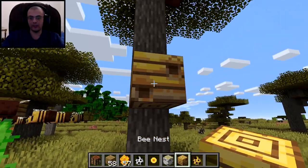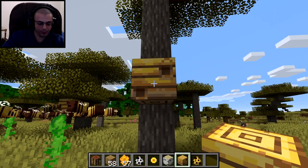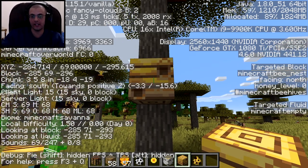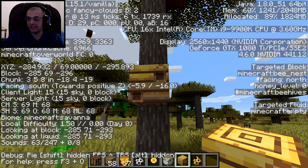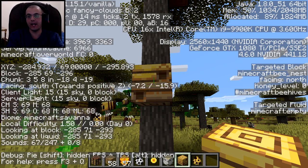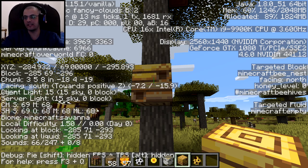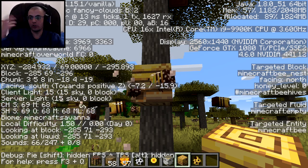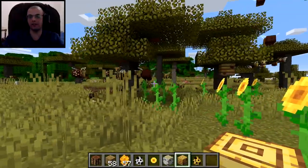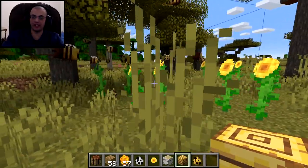When you find a regular bee nest, it may not be filled with honey at all. To check the honey level, press F3 — in the right corner you'll see 'honey level equals zero,' meaning it has no honey. In order to harvest honeycomb from it, you need at least honey level five. Another way to tell is that honey will visually appear and drip from the nest.